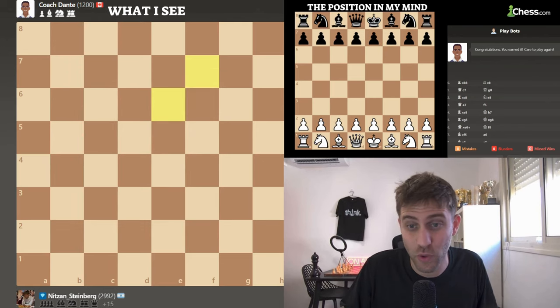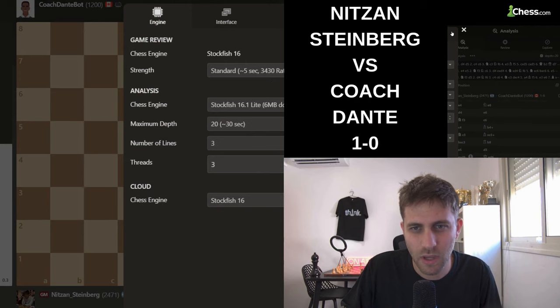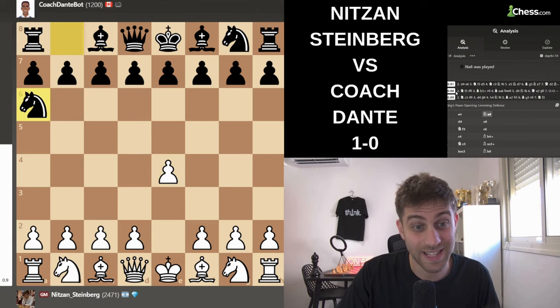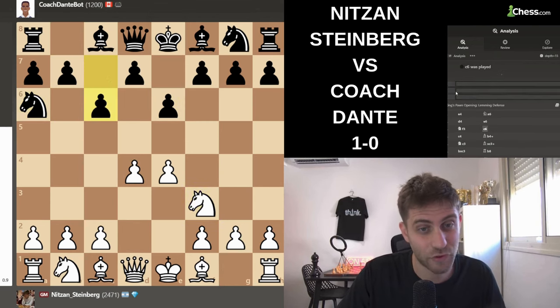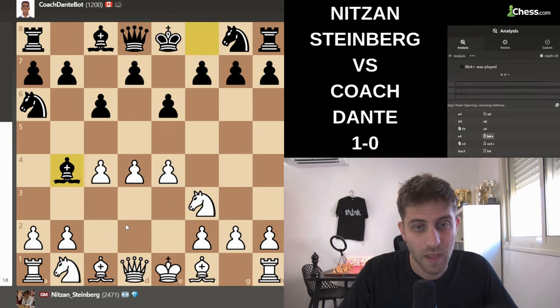Now let's do the game review analysis. Let's bring back the pieces. So we can see the pieces now: e4, knight a6 — very bad move, of course, this is not an opening. D4, e6, knight f3, c6. Now I play the move c4. As you can see, I'm just controlling all the center with the pawns and also providing the option to play knight c3.